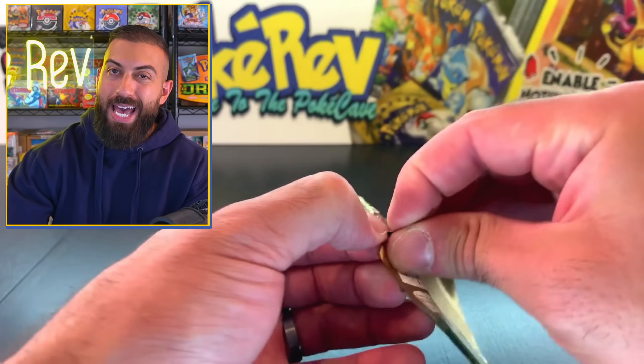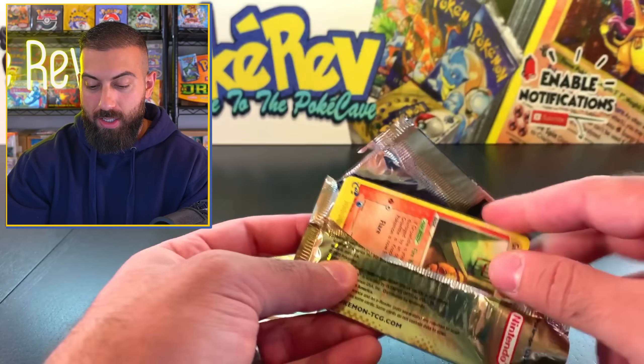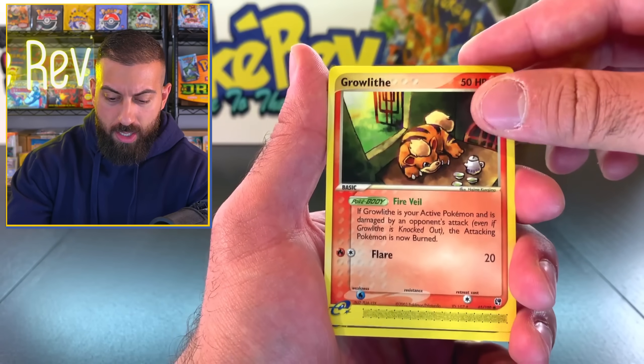Pack number two. Let's see if we can get at least a holo or an EX out of here. Our Growlithe is back again. Sometimes it depends - if you get an EX in the pack, I think the order of the rarity kind of gets switched up.